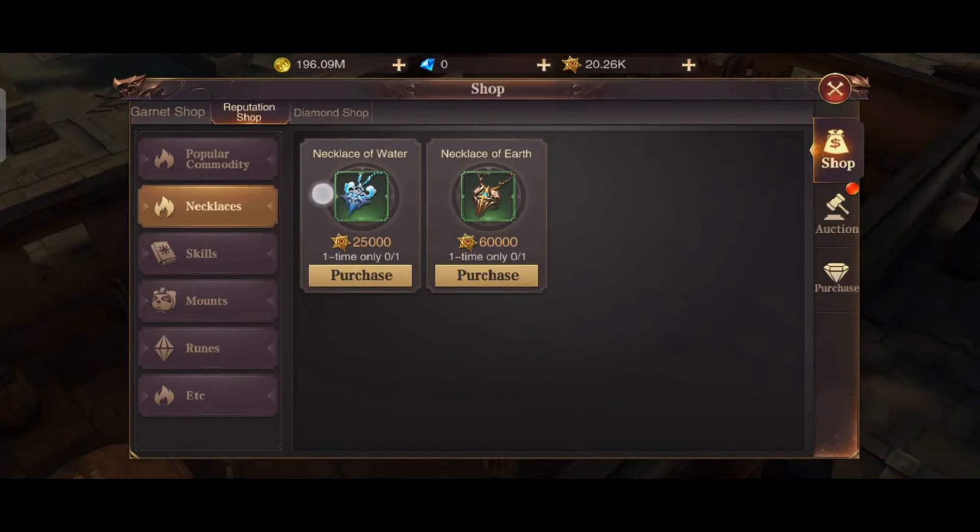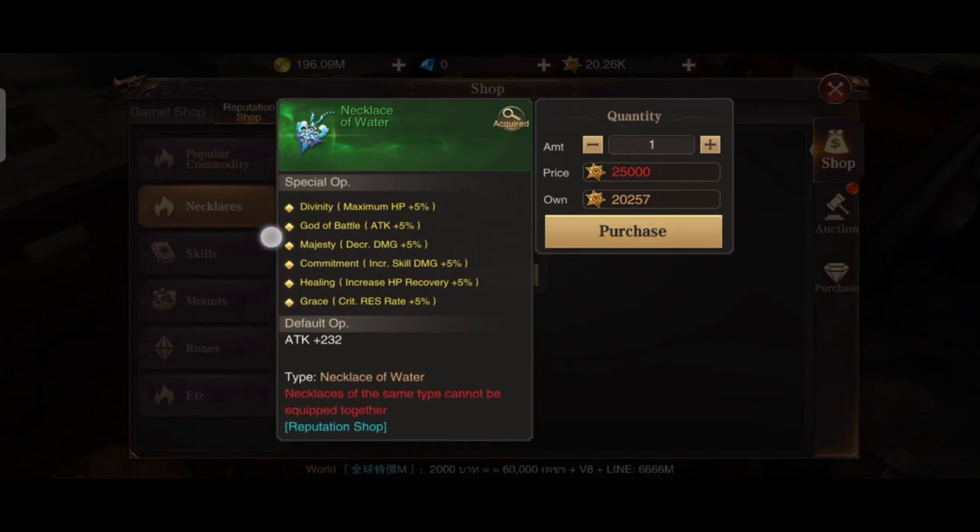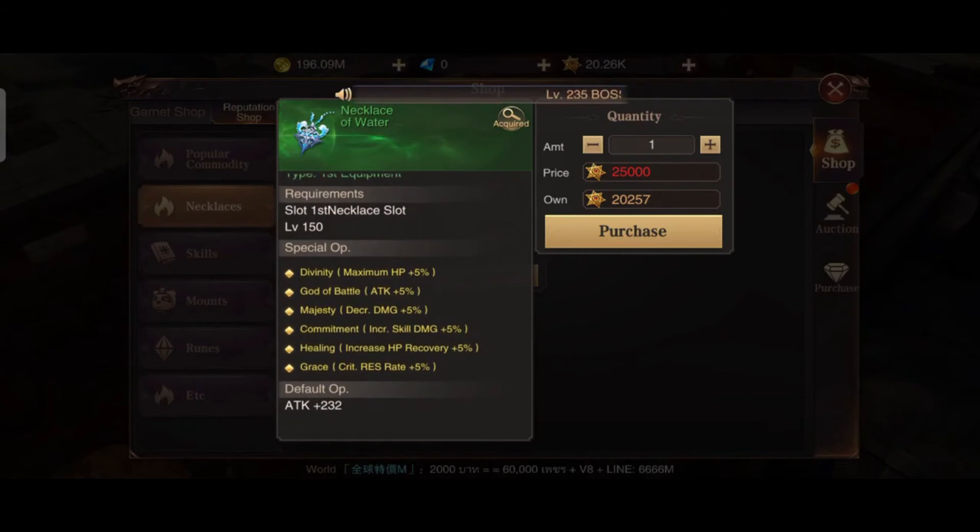Make sure you purchase this. As you can see I have 20 points which I did not spend yet because I need to purchase the Necklace of Water, which has great stats — maximum HP plus 5%, and God of Battle attack plus 5%.